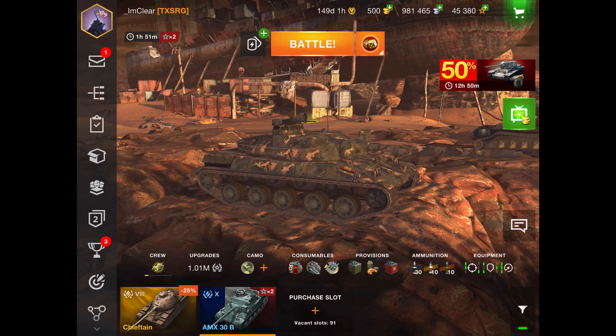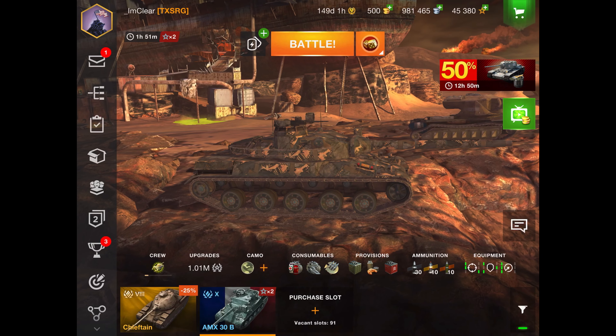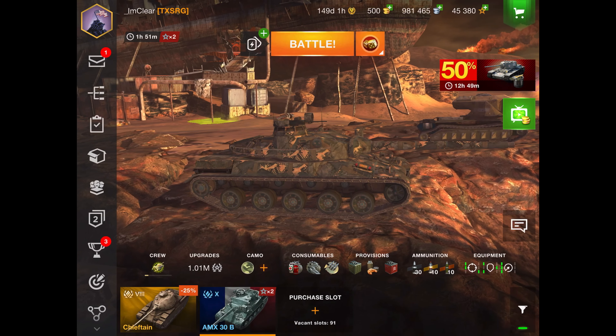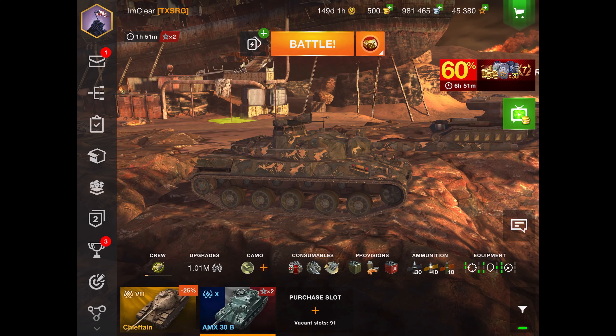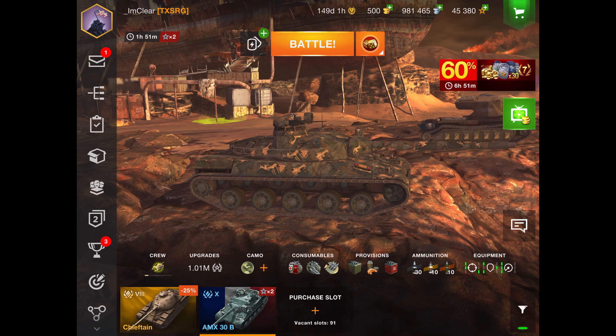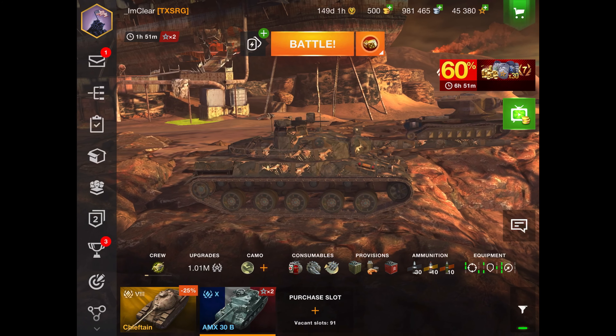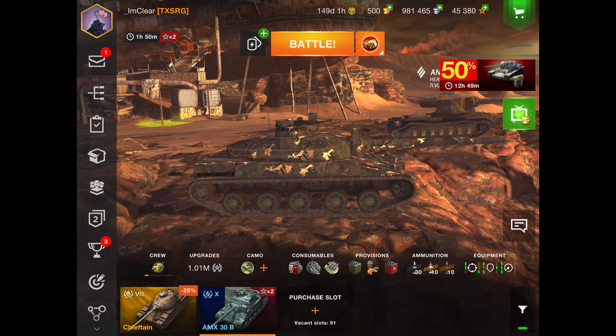Welcome back to Toxicity Blitz. Today we are going to be taking a look at the AMX 30B. I thought this was a good time to make this video since Black Friday is just around the corner — we usually see some pretty well-priced tier 10 collectible tanks. I have no doubt this tank will be in containers or in the shop for around 17,500 to 20,000 gold.